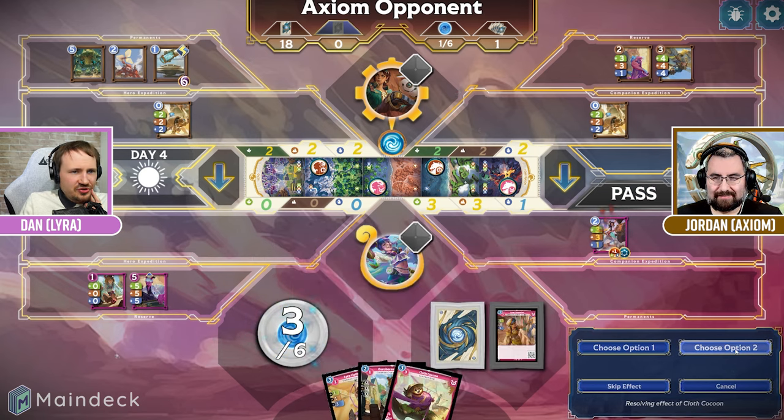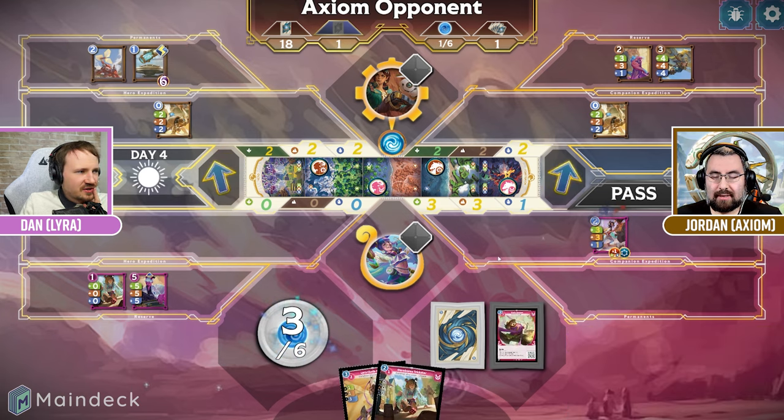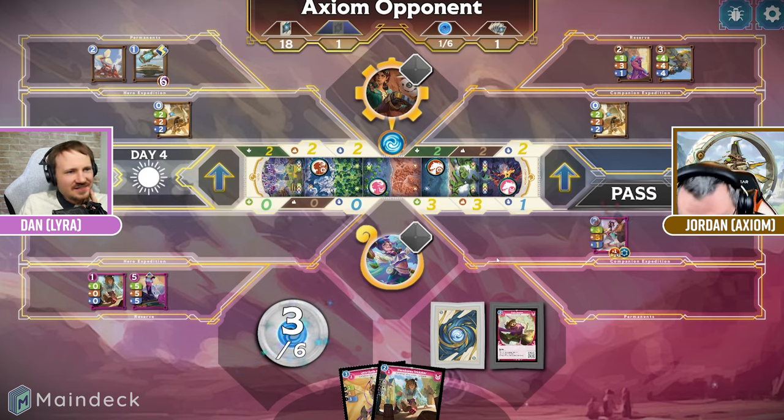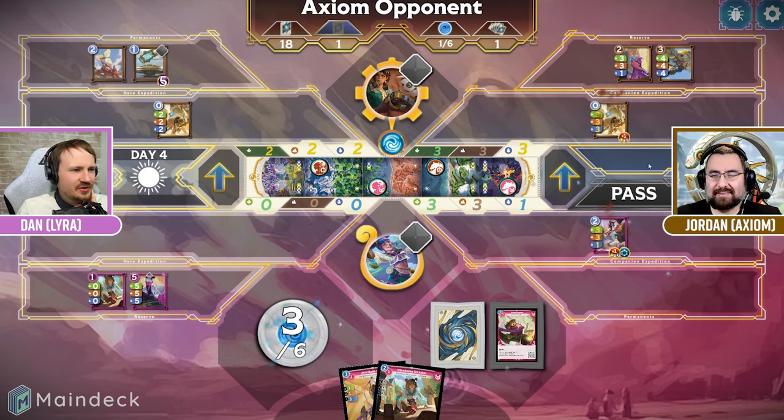Oh no! I'm going to choose option two, which is going to banish a permanent, and I'm going to banish that Brass Bug Hive. No! Why would you do something so mean? Because I know I'm going first next turn, so I know you can't discard my Asmodeus in time still. So you fight me over there — that makes sense.